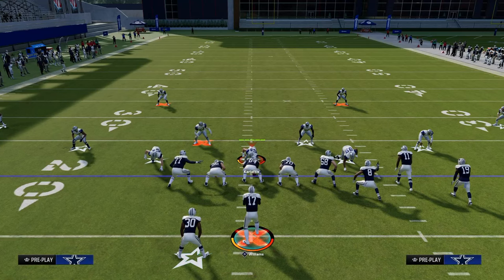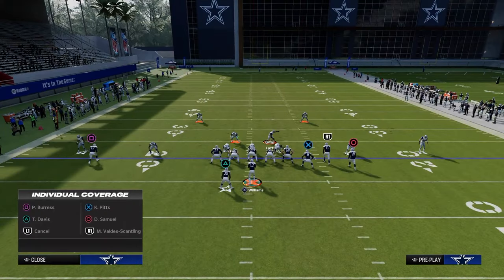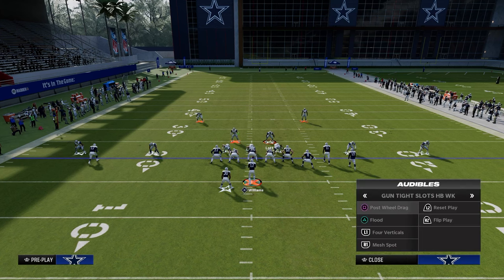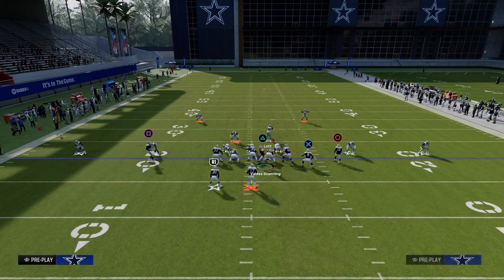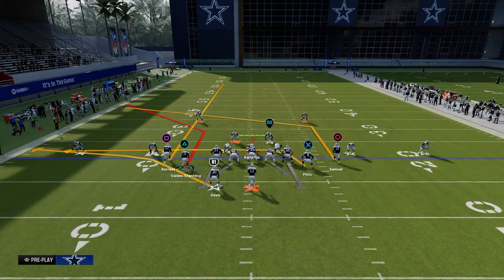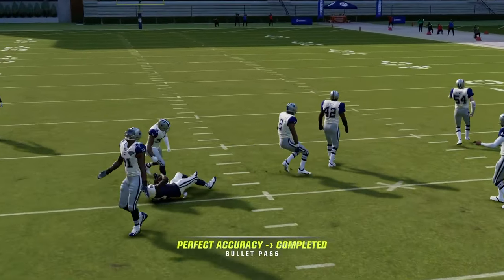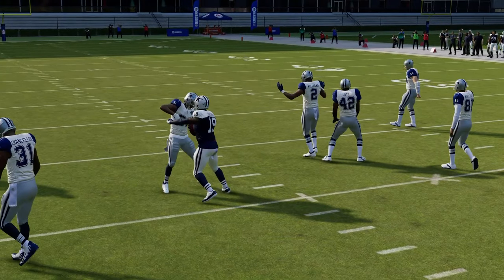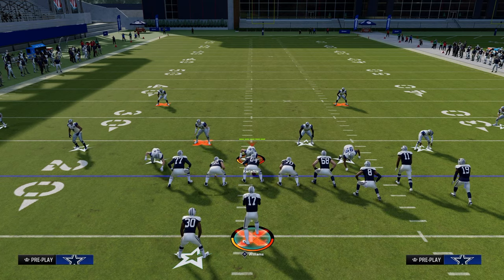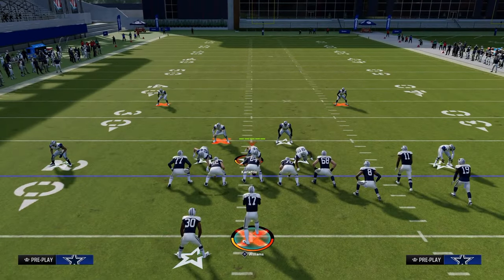If the user decides to guard the flood corner route, it's going to leave the right side middle open. We're going to look to throw right into that little pocket against that coverage. Obviously this is against drop eight — most people will be sending pressure behind it — but basically you just read left to right on play Flood. It's a simple flood concept and you're looking to find a low.